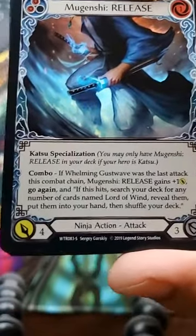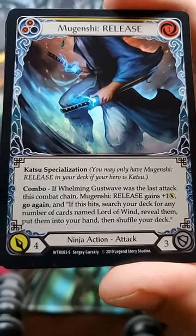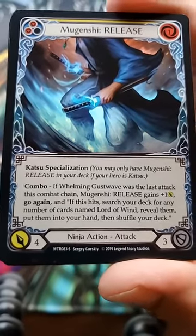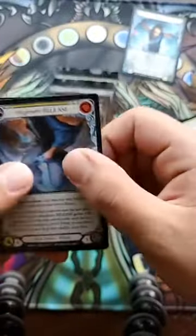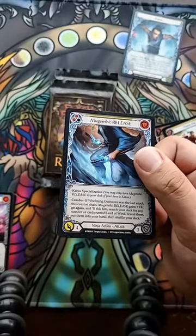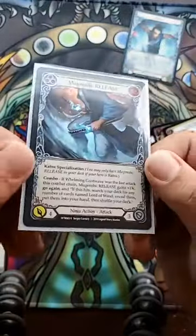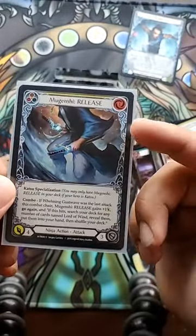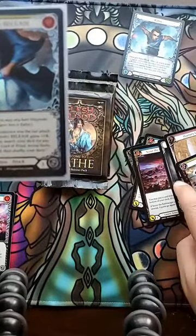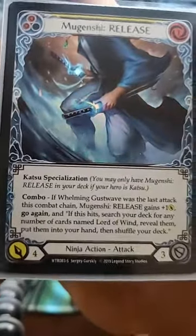Mugenshi Release combo: if Whelming Gust Wave was the last attack this combo chain, it gains one yellow, go again, and if this hits, search your deck for any number of cards named Lord of Wind, reveal them, put them in your hand, then shuffle your deck. That's cool! I'm eventually gonna put that in the deck, but right now I feel like sleeving it. I love how subtle the foil is — look at that border. A lot of other cards didn't have that kind of border. That's sick!